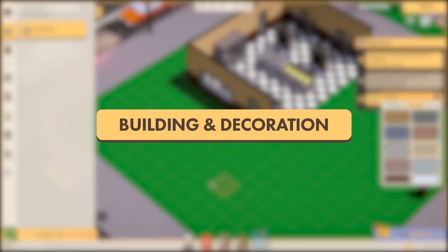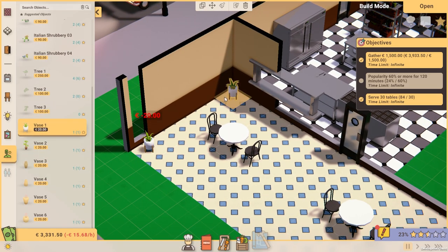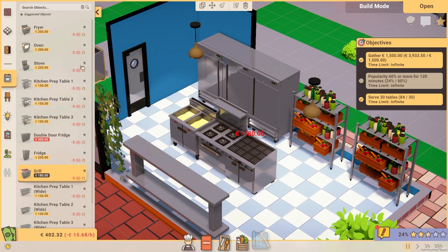In build mode, you'll have access to powerful tool sets that give you plenty of restaurant customization. You can create your own floor plan, add furniture, decor objects, and a range of kitchen appliances.